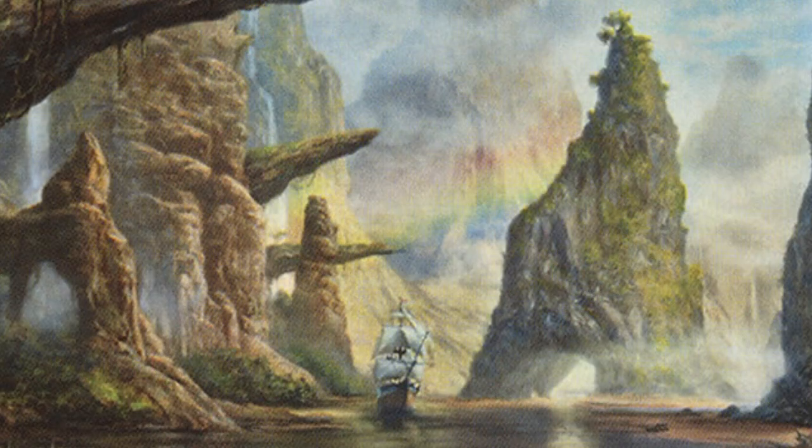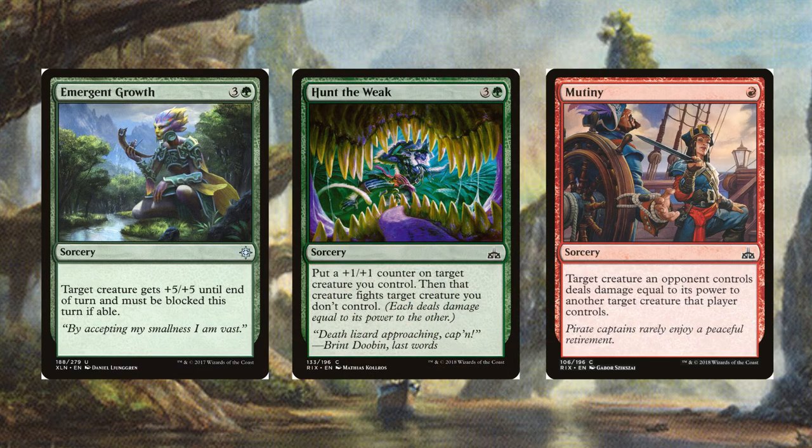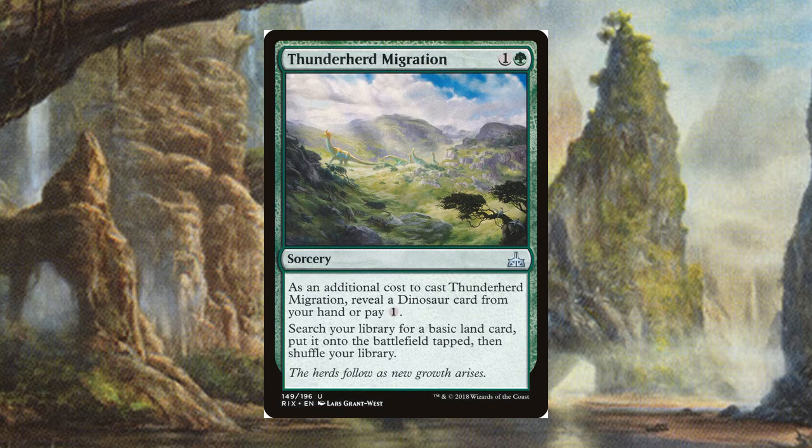Next up we have sorceries, most of which were chosen to make life difficult for your opponents. We have Emergent Growth, Hunt the Weak, and Mutiny to annoy your opponents. Legion's Judgment to deal with their biggest threat. And Thunderherd Migration to help fix your mana.